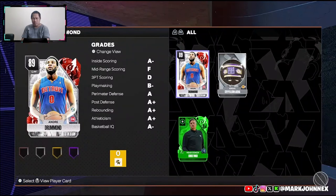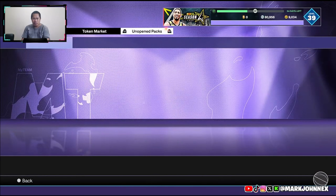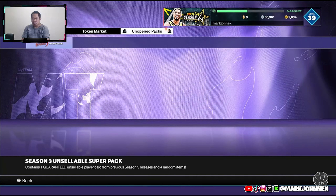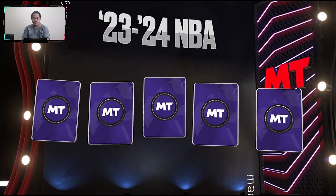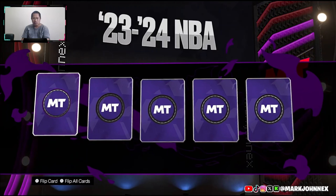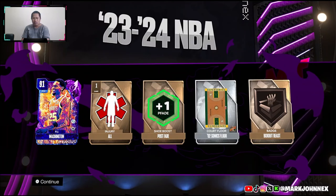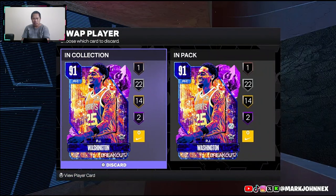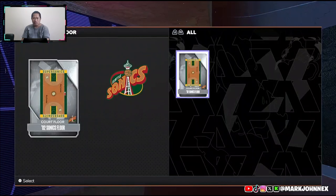Andre Drummond - too bad there's no exchange for rubies anymore. Oh wait, I still got Series 1 Season 1 packs. Oh, PJ Washington! I think this is sellable right? Oh, 25,000 empty - so that's a W. I'll quick sell that.